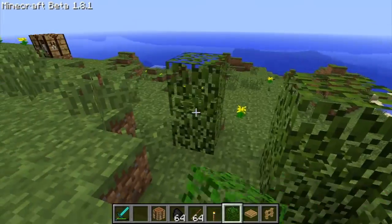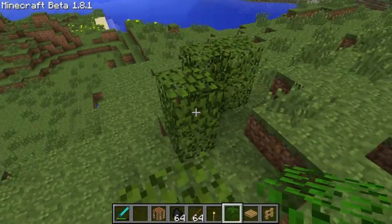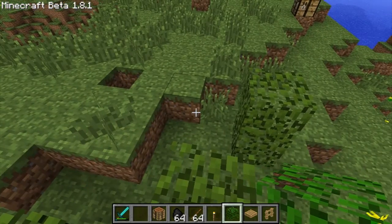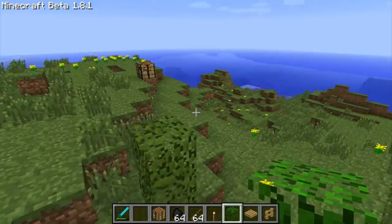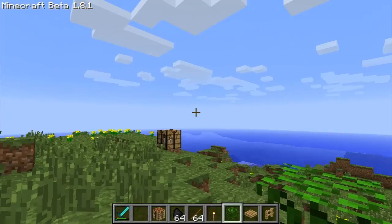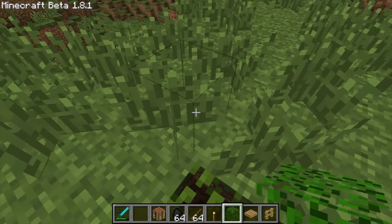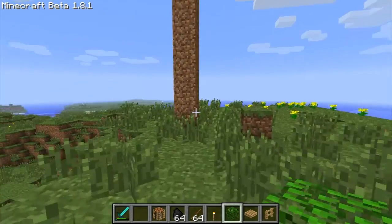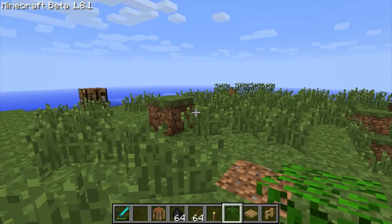Leaf blocks no longer decay when you place them like they used to — you don't need wood anymore, which is quite nice. Rain and snow are way better because they render a lot faster — there's a new engine for it, I believe. It still sucks when it's raining, but it looks a lot better. I think Notch said it looks about 10,000 times better, or something like that.